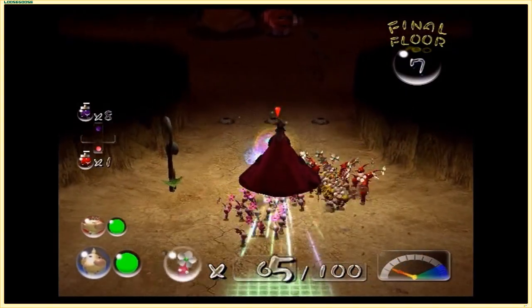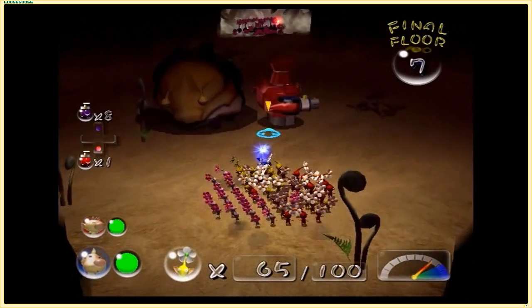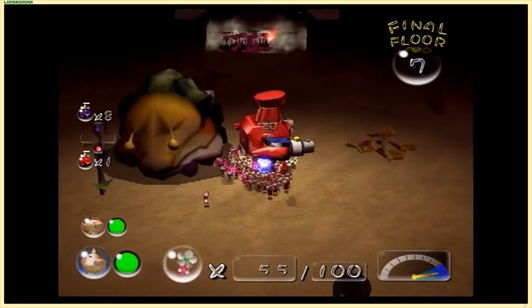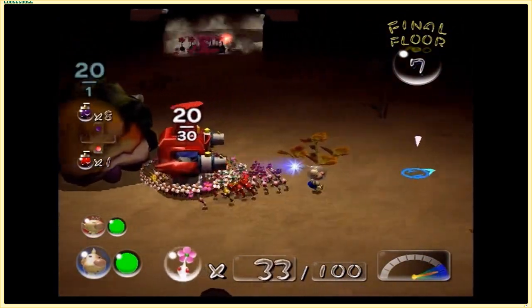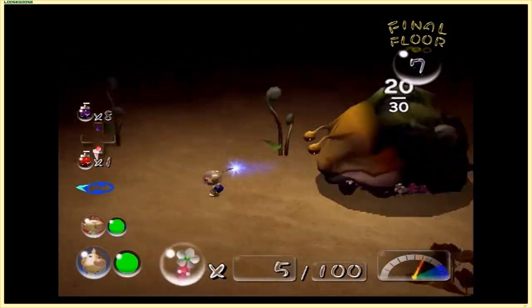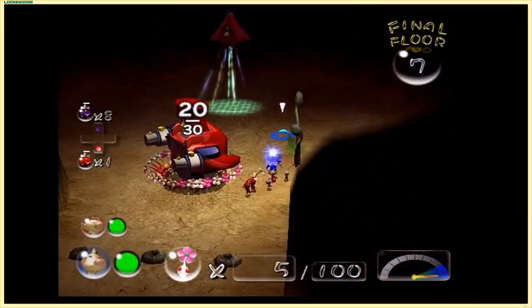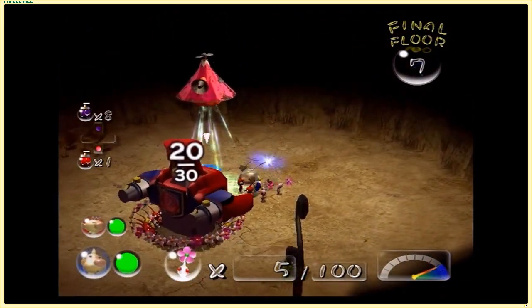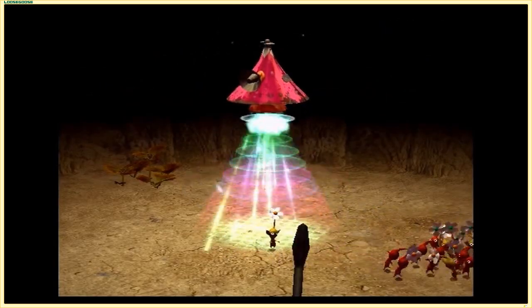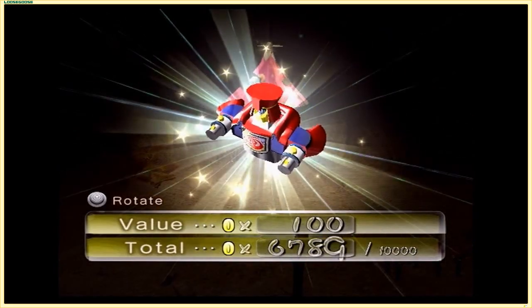This thing is nowhere near as huge as the Emperor Bulblax from the original Pikmin. My theory is that the Emperor Bulblax we fight in Pikmin 2 is a regular one, and the one we fought in the original was like an alpha Emperor Bulblax. And don't forget there is an Empress Bulblax now - we fought one as the first real boss fight of Pikmin 2. So we know there's some sort of monarchy going on here with the bulborbs and the Bulblax.